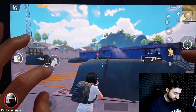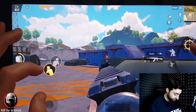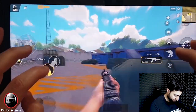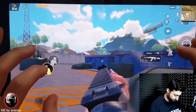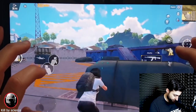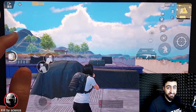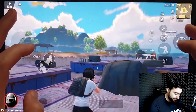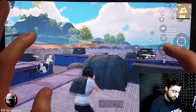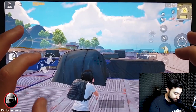Now we have to do the same part on the left side, so we will imagine this as an enemy. We need to do the same thing: peek, open scope, then go down. Now let's add some complexity — we will imagine this is an enemy and this is an enemy, so now we will peek right and left together.